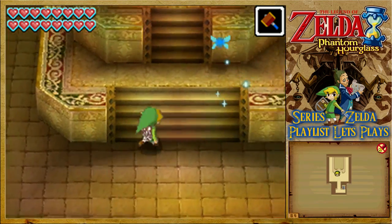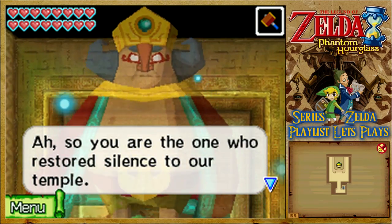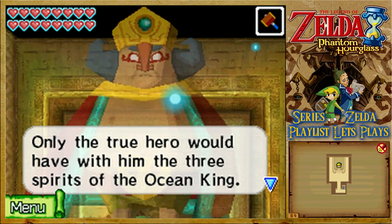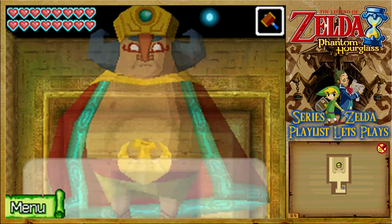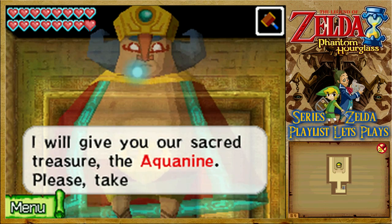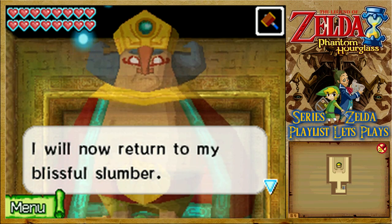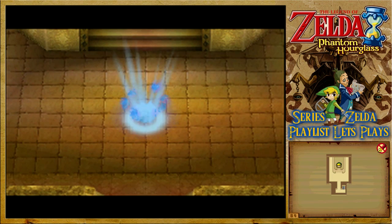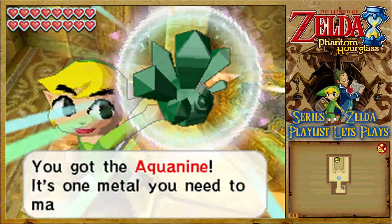Heading down, we meet King Muto. He says: 'You're the one who restored silence to our temple! My name is Muto - I am the king of the Great Cobble Kingdom! Only the true hero would have with him the free spirits of the Ocean King, not to mention the ability to defeat that foul beast! I know what you seek. I will give you our sacred treasure, the Aquanine! I will now return to my blissful slumber - we are all counting on you to help the Ocean King!' Our third pure metal, the Aquanine!